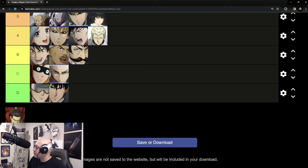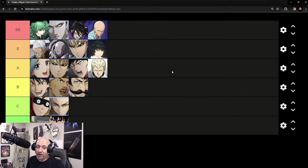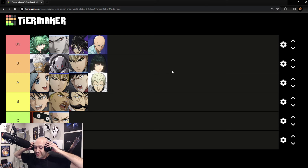Welcome back to another One Punch Man World video. It's time to do an update on the tier list. We've got a couple of changes to make since we have the drop of Atomic Samurai. I want to do a couple of discussions about what the current tier list is, some changes we're going to make, and then how we're going to adjust and add Atomic Samurai to it.